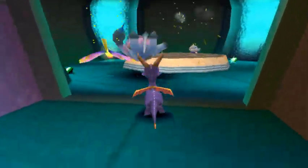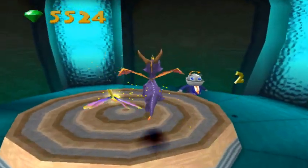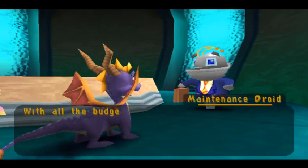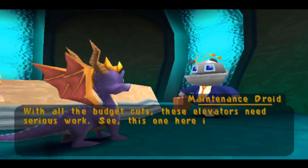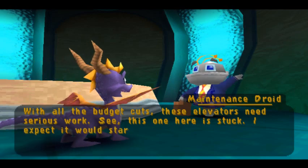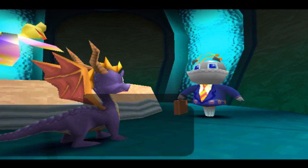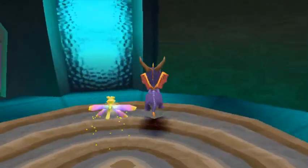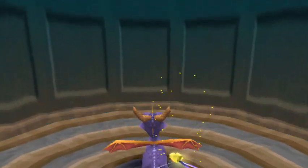This guy's shooting lasers at us. Right here we have an elevator. With all the budget cuts, these elevators need serious work. See, this one here is stuck. I expect it would start working if you could just give it a good whack though. I wonder if I can do it like that. Nope, doesn't work — you have to hit it from the top. So we head bash it, and they'll take us down.